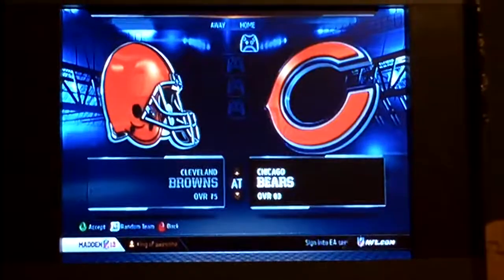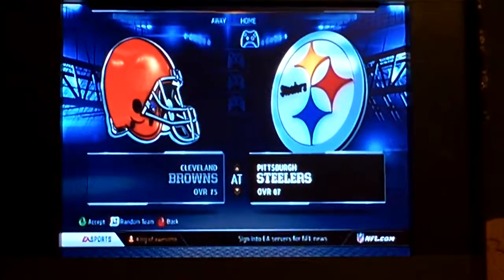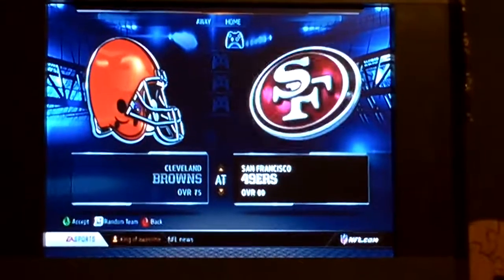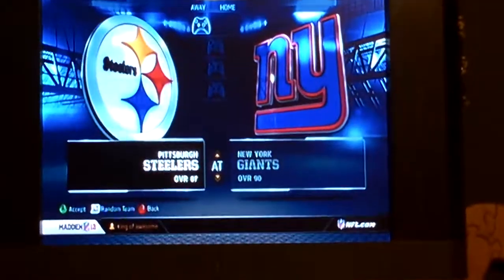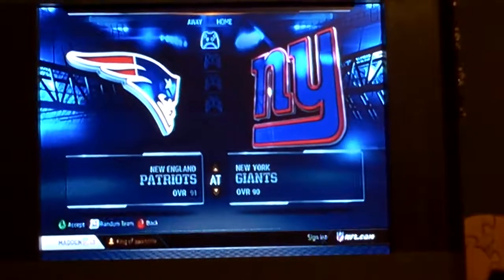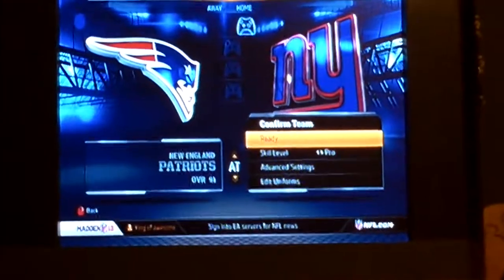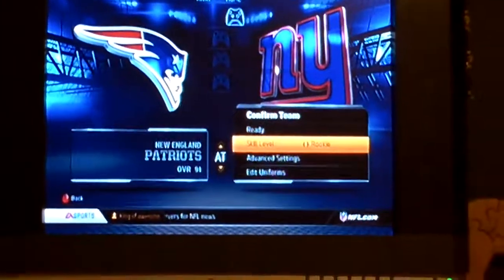What I'm going to do is set this up to the Super Bowl XLVI, or 46. Now what you do is, let's say you want to play as the Giants. You just click A. Then it should say Ready, Skill Level. And if you just got the game, I recommend doing Rookie.